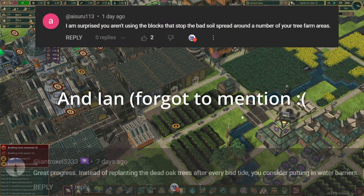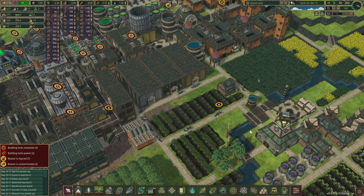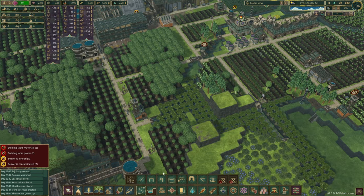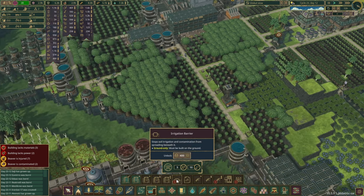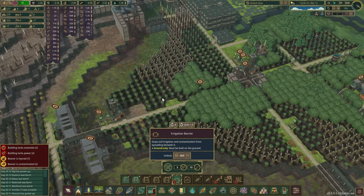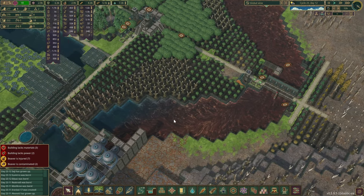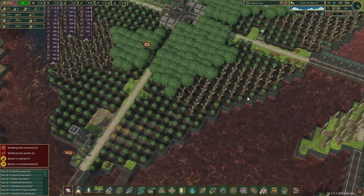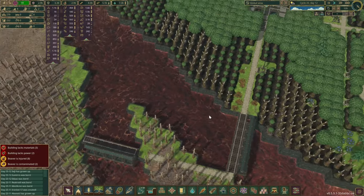Next we have a comment from iZuru, who's surprised that we aren't using the blocks that stop bad soil spread around a number of our tree farms - and that makes two of us. I am also very surprised I have not used them. It is called the irrigation barrier and it takes 400 science points - and we do have them. Quite a number of those trees seem to be growing well, but for some reason some of them every now and then seem to die.